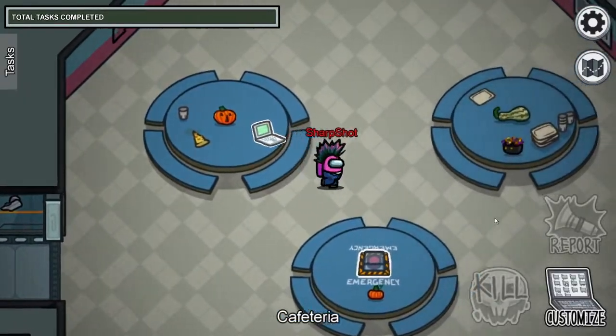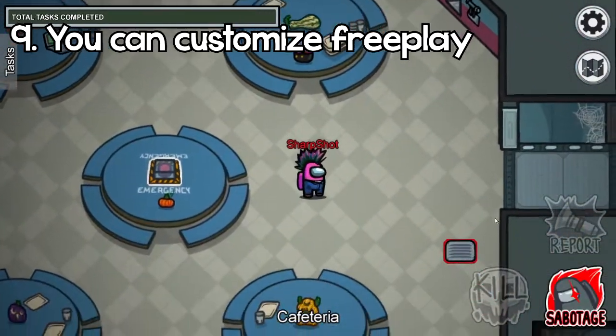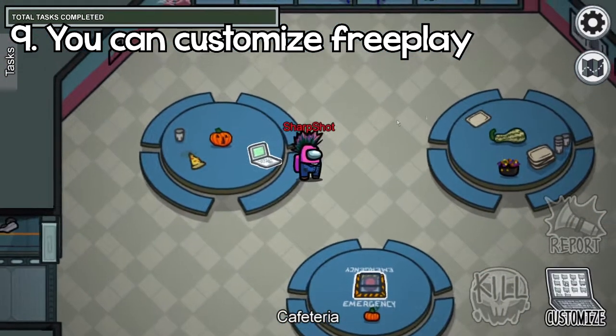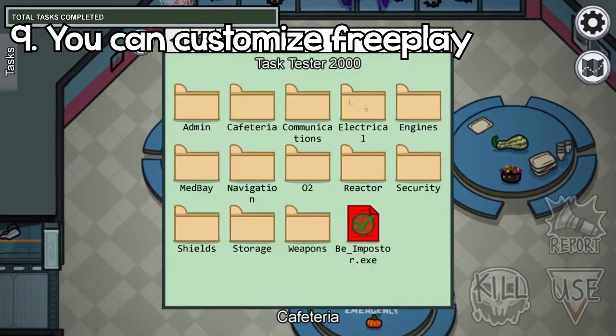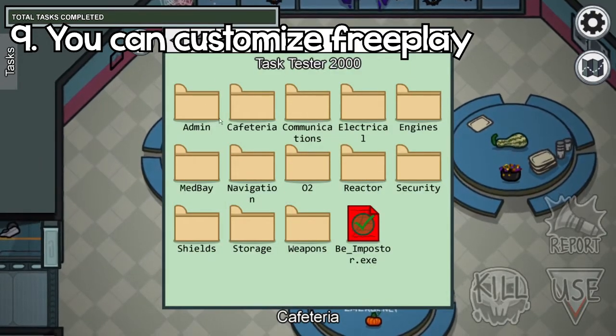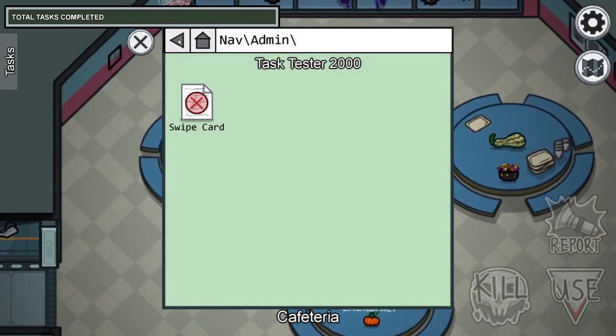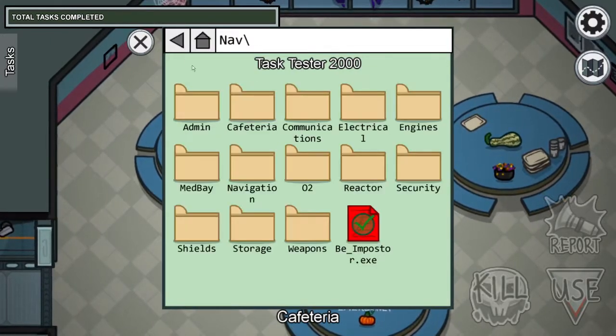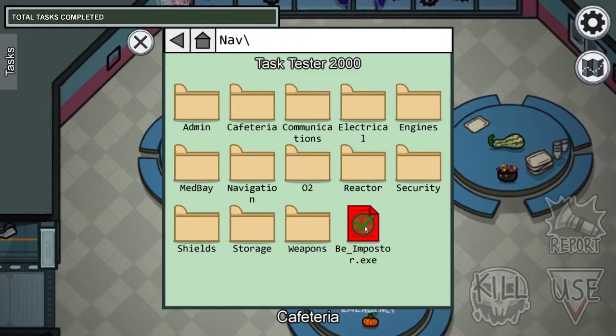Random fact number nine: when you're going into Free Play, there's a computer off of spawn and you can click on it — it's like a task tester. You can click on each location and add or remove the tasks from your list. You can also be Imposter or be a Crewmate.